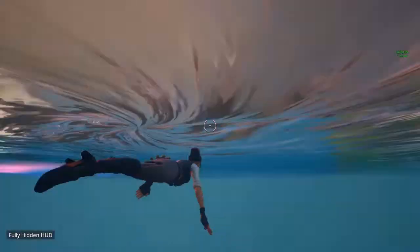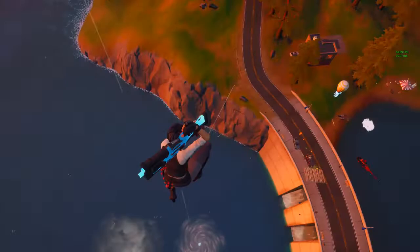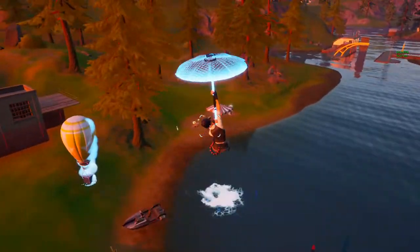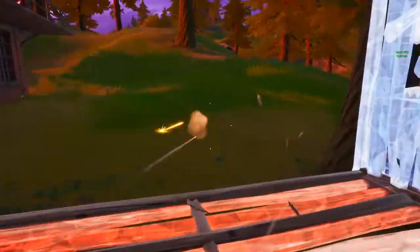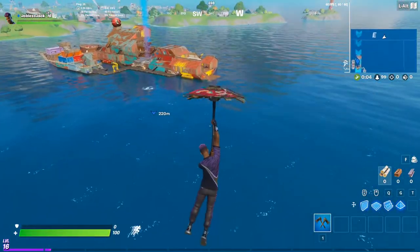Challenge two is deal damage within 10 seconds of landing from the whirlpool at Hydro 16. This challenge was really hard for me to complete this week, but I got lucky in my first game — there was a supply drop on top of the dam and somebody was there, so I got the challenge complete. I wasn't recording it though, so I'm going to have to use the replay.